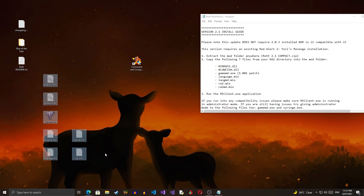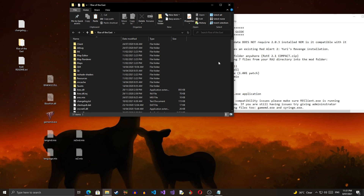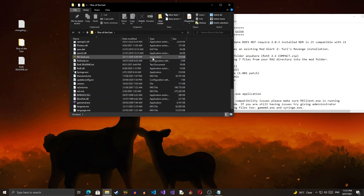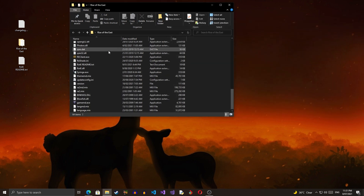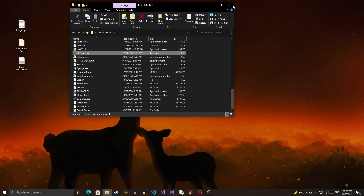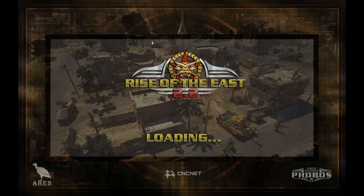We're going to use Ctrl+X to cut these files and paste them into the Rise of the East folder. Once that's done, all you have to do is launch the client — re_client.exe. Once you do that, the game will launch for the first time and download some stuff.